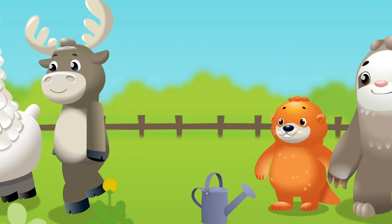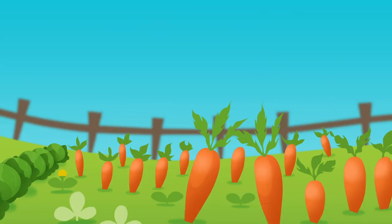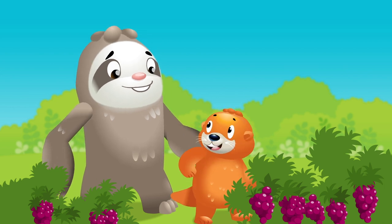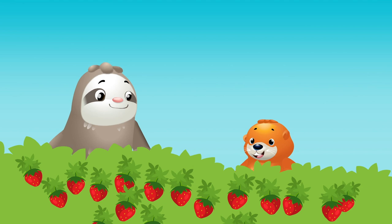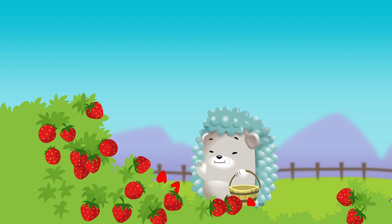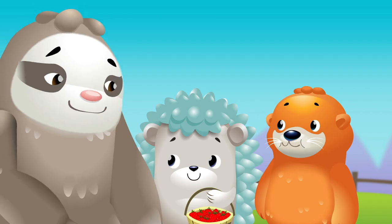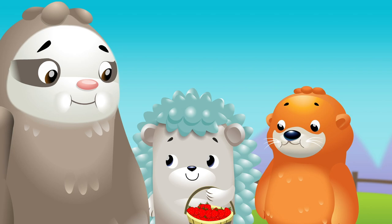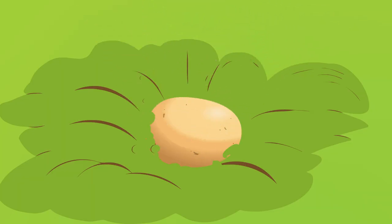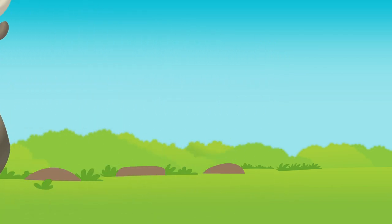Fruits and veggies in the garden, growing big and colorful too. Red and yellow, orange and green. Hedgehog's garden is the healthiest I've ever seen. Oh look here, it's a strawberry — red and juicy, growing on a vine. Look at all the strawberries, come on, let's pick them. Now's the time! Red strawberries, there's so many. Fruits and veggies in the garden, growing big and colorful too. Red and yellow, orange and green. Hedgehog's garden is the healthiest I've ever seen.